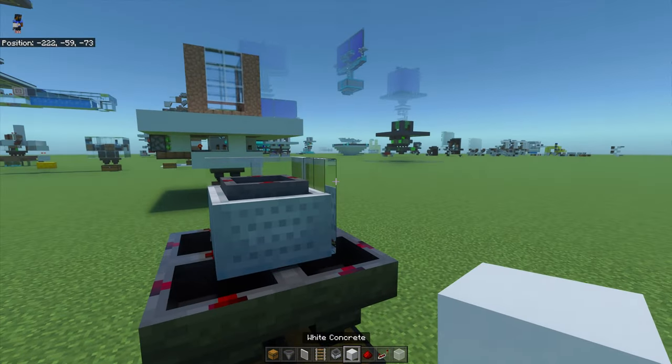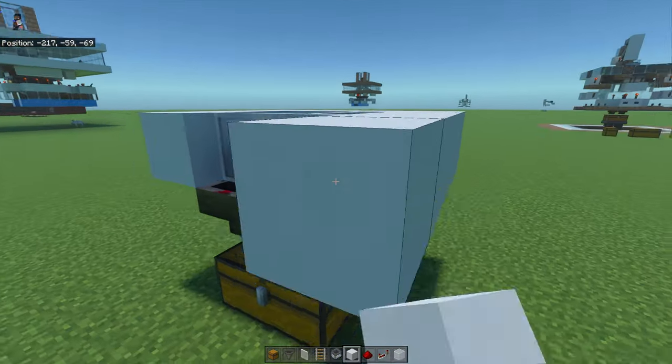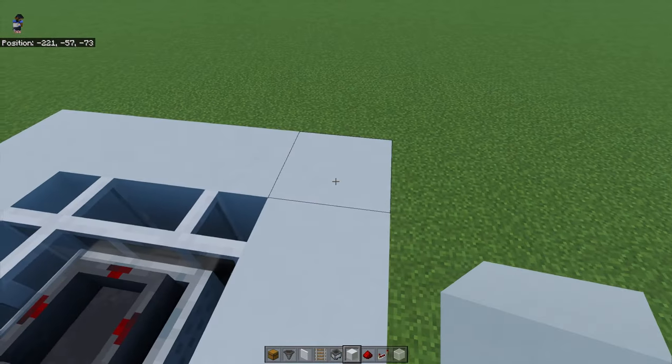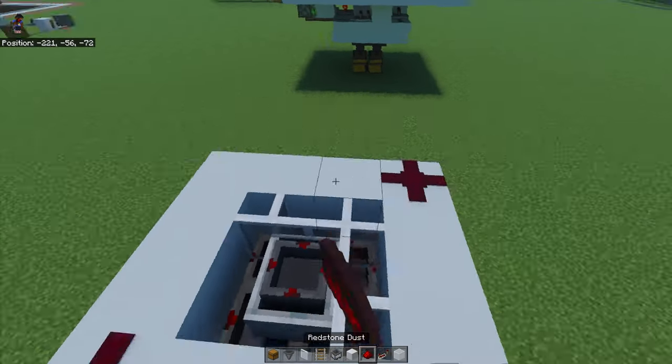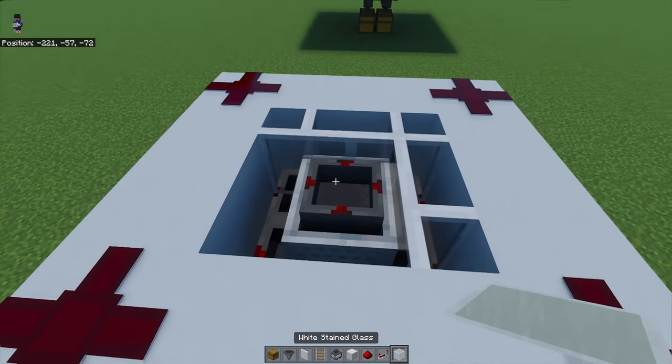Then we're going to make a ring around it with solid blocks. We're going to put redstone dust on the corners, and then put some blocks above this hopper minecart — I like using glass.